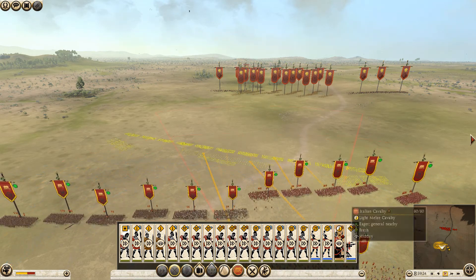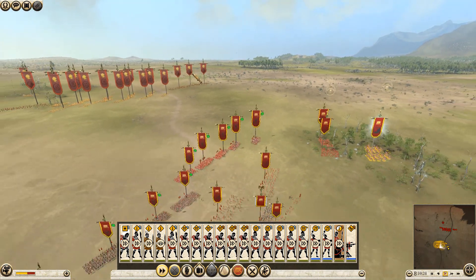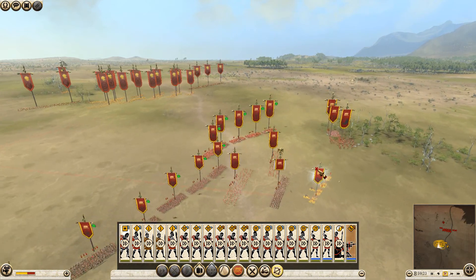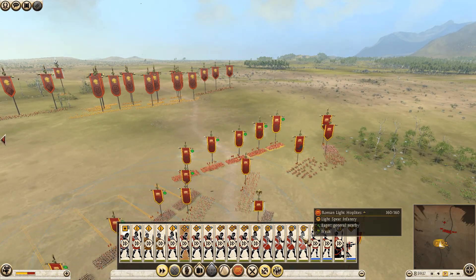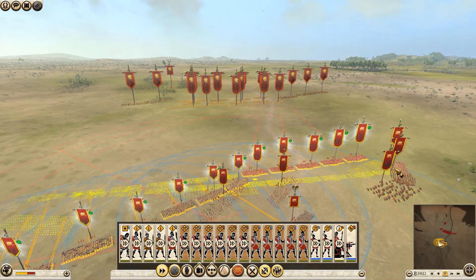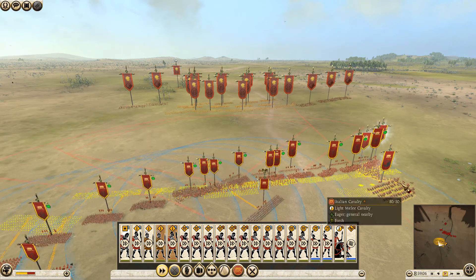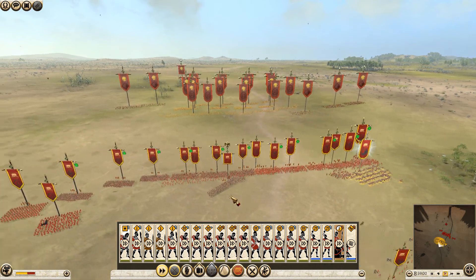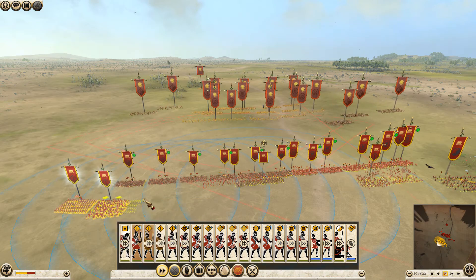Very nice. Looks like they have a lot of cav. The polyvoss - that thing is so hard to figure out where to set it up. They are coming in with their cav. They move to intercept. Let's hurry up - our guys need to get into position quickly. Quick march!